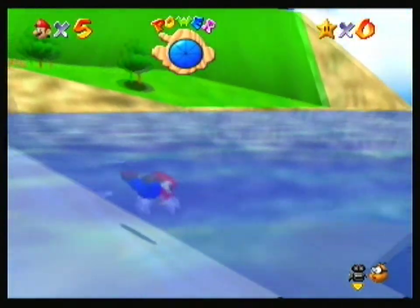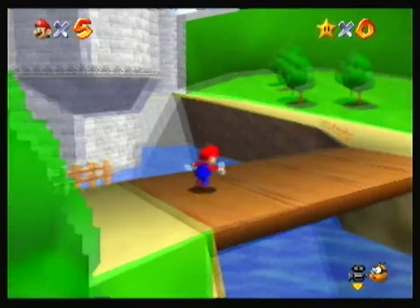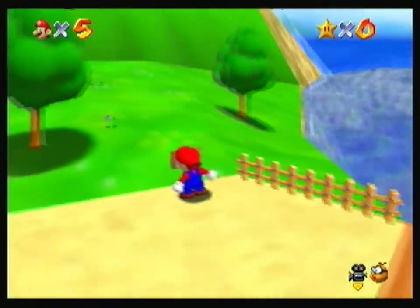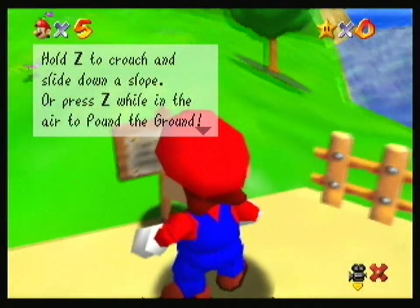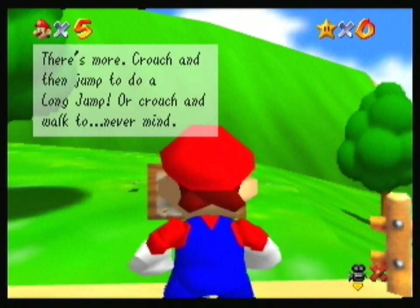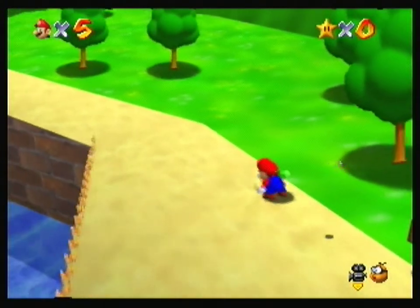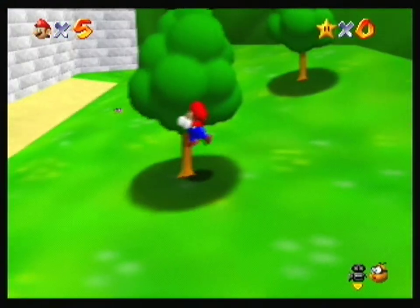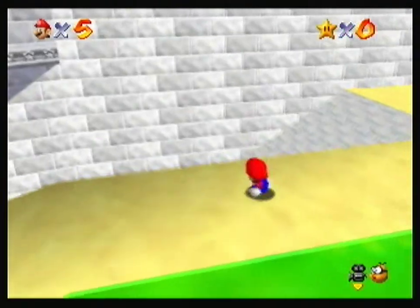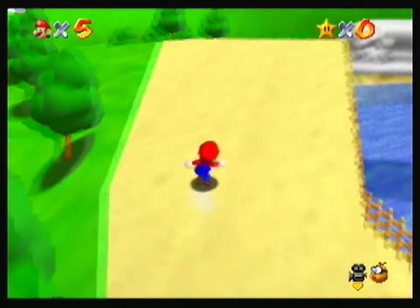I don't have time for this. I don't need to swim right now. Oh, there's another sign here. Hold Z to crouch and slide down a slope, or press Z while in the air to pound the ground. If you stop, crouch, then jump, you'll do a backward somersault. Crouch and then jump to do a long jump. Or crouch and walk to... I believe the answer is crawl. Does crouching actually do anything? There's a lot of water here. Alright, let's just go, people.